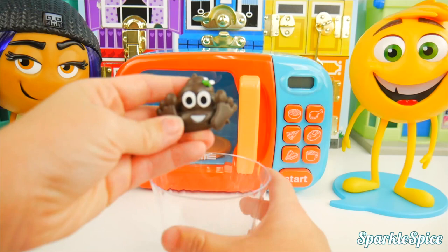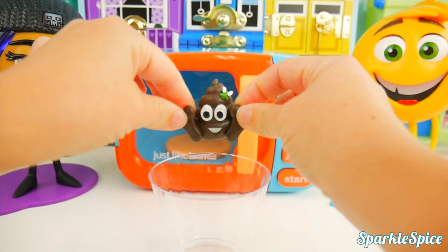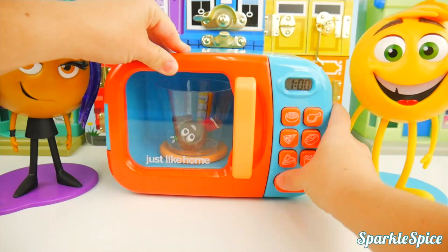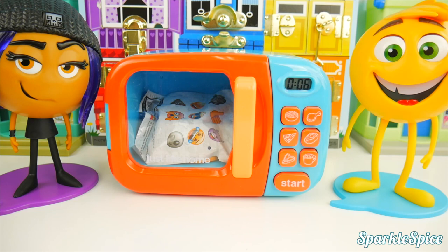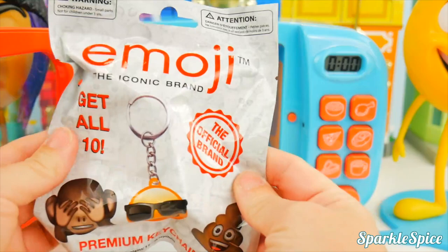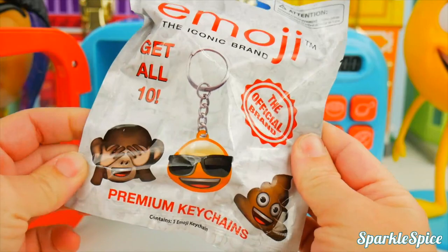This time I've got our emoji poop with a little green fly on it — very squishy and stretchy. In you go with a couple more candies, just to mix up some magic in there. Into our microwave — here we go! What in the world do we have here? Emoji — the iconic brand. Get all ten! Official brand premium keychains — look at the monkey, Mr. Cool, and some poop.